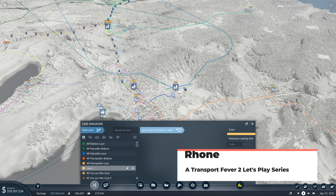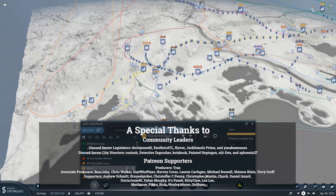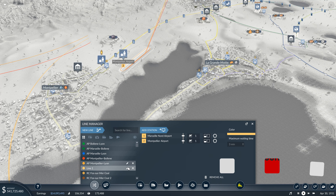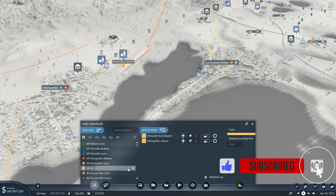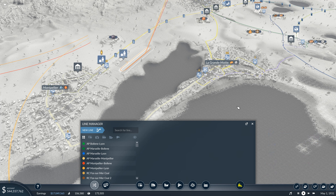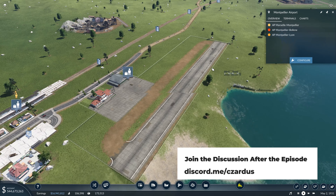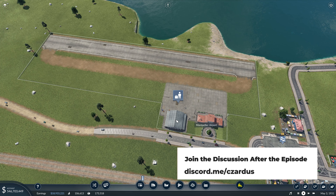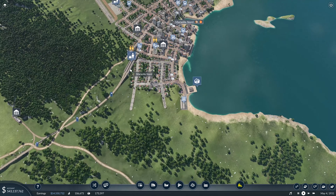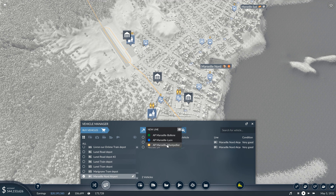An air traffic line - I'm trying to find the right word. It occurred to me that we should connect over to this city here. Air passengers - Montpellier. So that is good. We'll just get an aircraft out of there. We don't have a terminal or a hangar there. Let's go back and click on the hangar. We'll get two planes and start doing that line.